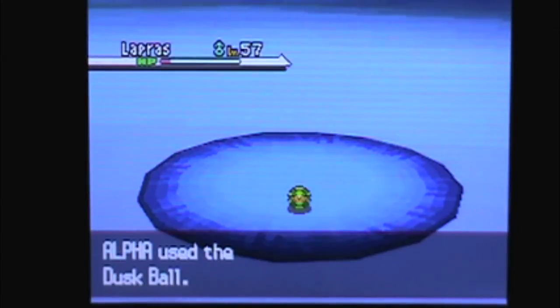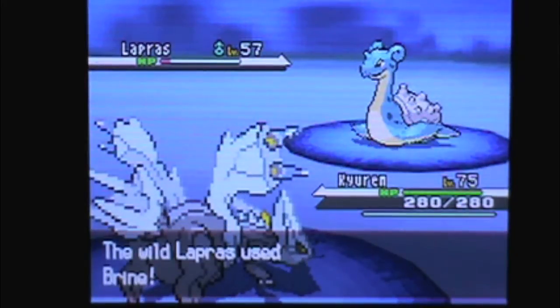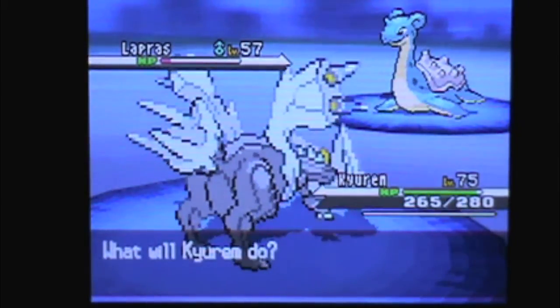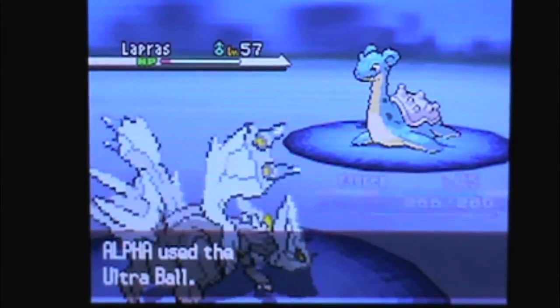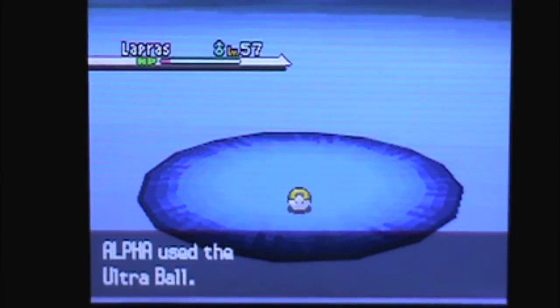I was looking for any Water-type balls or whatever that would catch Water-type Pokemon better, but it did not work. It goes for Brine, which doesn't do anything — that's why I have Kyurem out. Such a boss Pokemon, so excited for Pokemon Black and White too. And I go for an Ultra Ball, because that's the next step up. And it catches, which is pretty fantastic — I caught it in two tries.